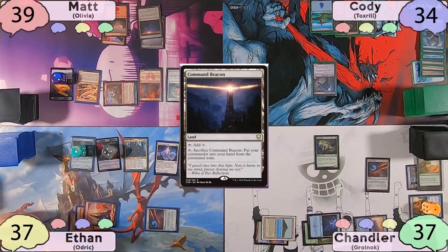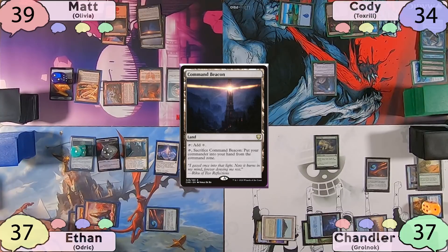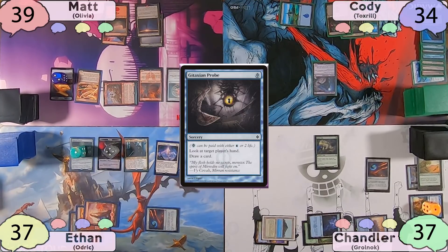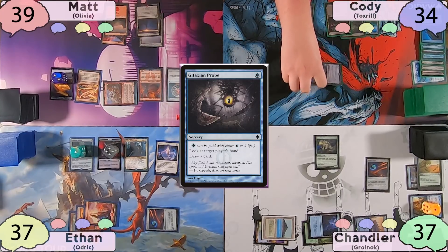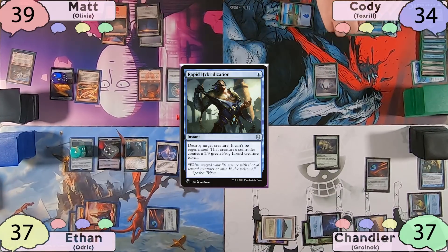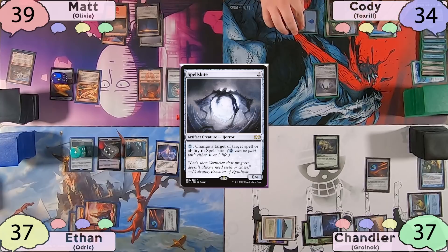Cody will play an Island as land for turn. He'll then ask the table who has the most cards in hand — it turns out to be Ethan. So Cody will tap for one and cast Gitaxian Probe targeting Ethan. After seeing no relevant threats in Ethan's hand, Cody decides to turn his attention to Matt. He sacrifices his Voidwalker to cast Chandler's Rapid Hybridization, targeting Matt's Ragavan with it. Matt will create a 3/3, and Cody then casts Spellskite. After this, he passes to Chandler.